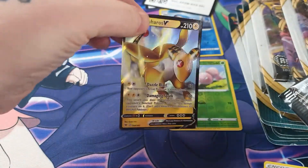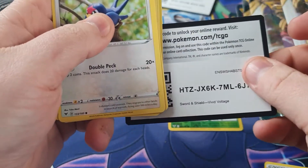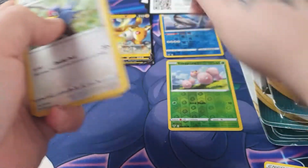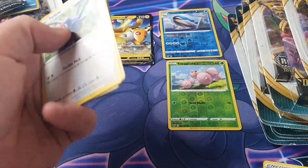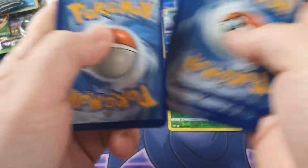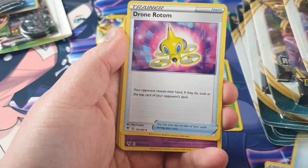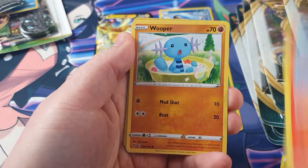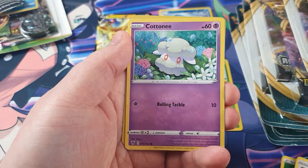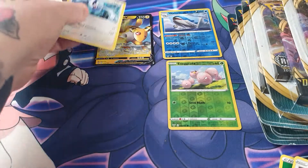This is the last pack of the first triple blister. There's the code — hide that, get you off QR. One, two, three and four. We've got Water coming out, a Rift Hollow, Beauty, and a Hollow Lugia — that's pretty nice.